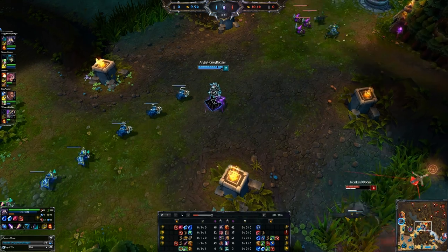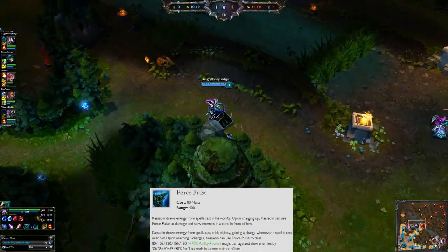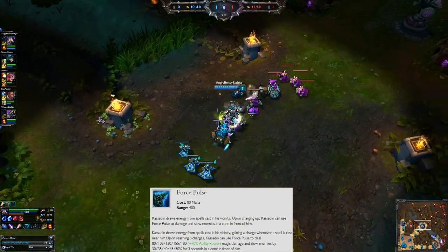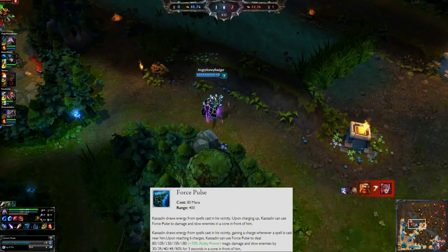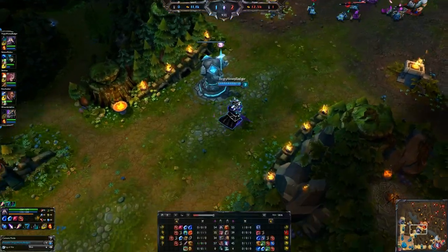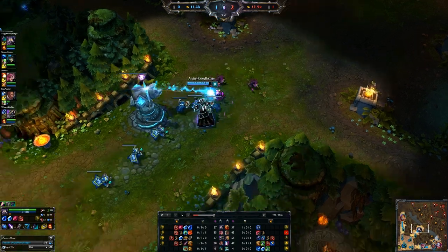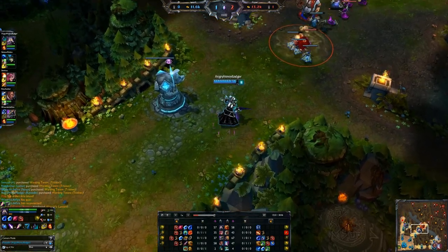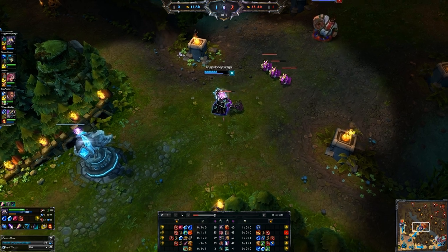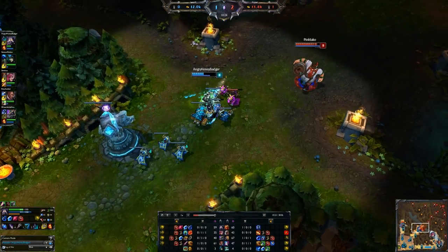Your E ability, which you'll put a point into at level 3, is Force Pulse. Kassadin draws energy from spells cast in his vicinity, gaining a charge whenever a spell is cast near him. Upon reaching 6 charges, you can use it to slow enemies by a percentage for 3 seconds in a cone in front of him - pretty good crowd control. Early on in the game, it's a little more difficult to use Force Pulse in lane because it takes 6 charges of abilities - whether yours or the other mid laner's - so don't put a point into it too early.